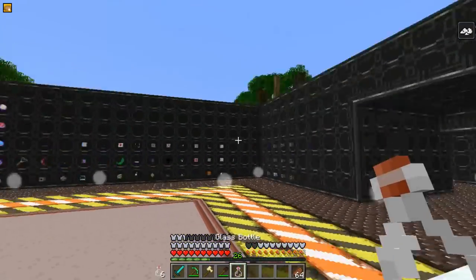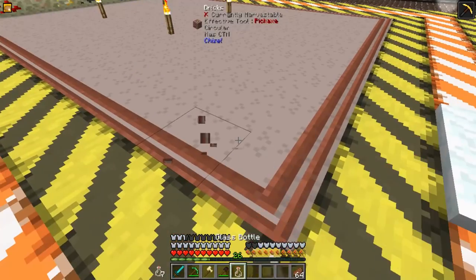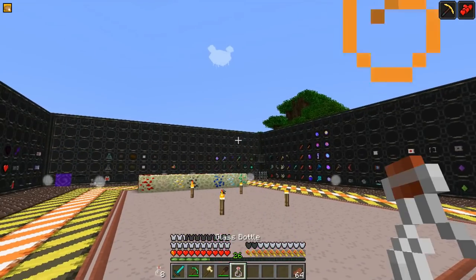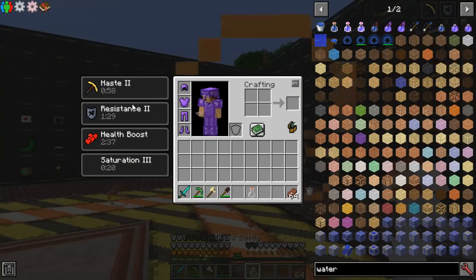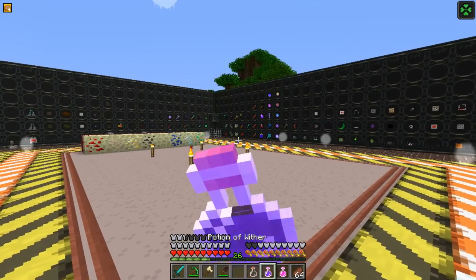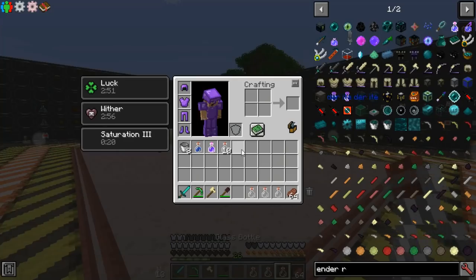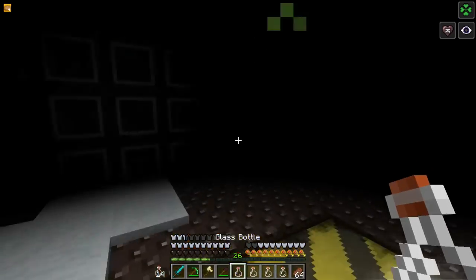The Potion of Levitation gives you the Levitation effect. The Potion of Haste gives you Haste. The Potion of Health Boost 5 gives you 10 extra hearts. The Potion of Resistance gives you resistance. The Potion of Luck gives you luck. The Potion of Wither withers you. The Potion of Saturation gives you saturation. And the Potion of Blindness gives you blindness. And those are all the potions.